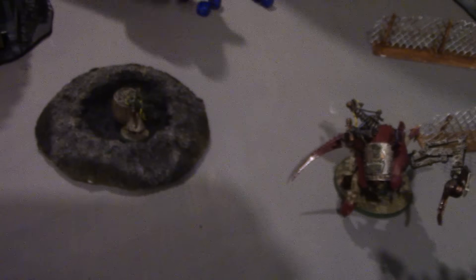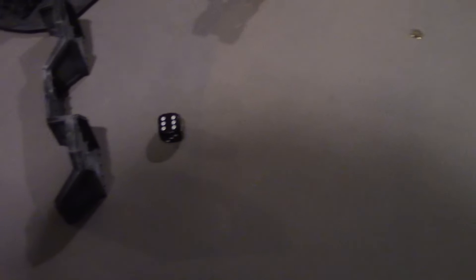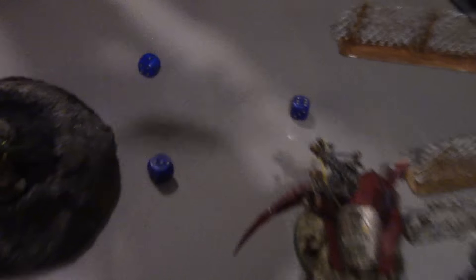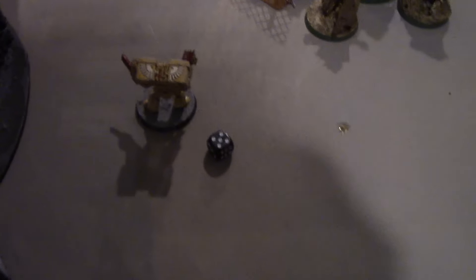Big Shooters from the Battle Wagon fire — one of them hits and that is one wound but the Devastator makes his armour save. The Killer Can fires his Big Shooter into the squad right in front — one hit, one wound, one armour save made. The last three Looters roll D3 for one shot each — they fire their snazz guns — death guns — at the survivors. One hit, three wounds, three armour saves — all three made. Very lucky.